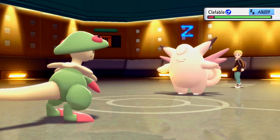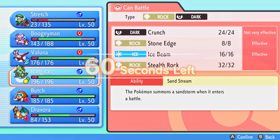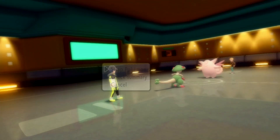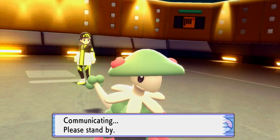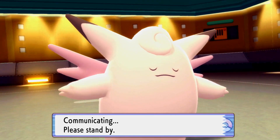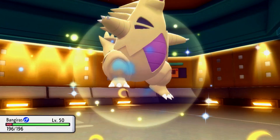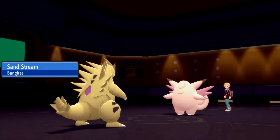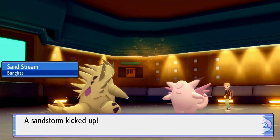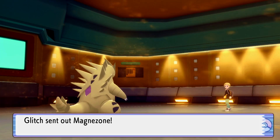We're going to switch into Tyranitar here. Tyranitar's fine - I'll obviously take some damage from Moonblast when Clefable wakes up, but getting Stealth Rocks up is a big thing. It definitely forces him to go into his Scizor, which opens up an opportunity for my Charizard. We switch into Tyranitar and get Sandstream up - it's a bit of chip damage every turn. He actually withdraws his Clefable going into Magnezone.